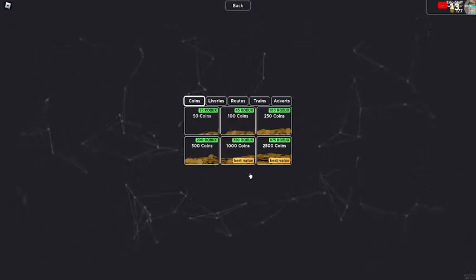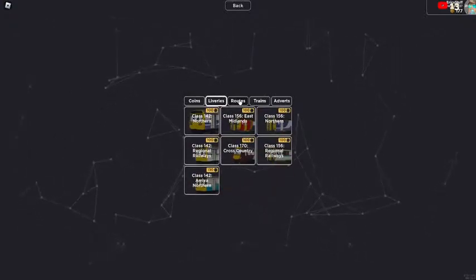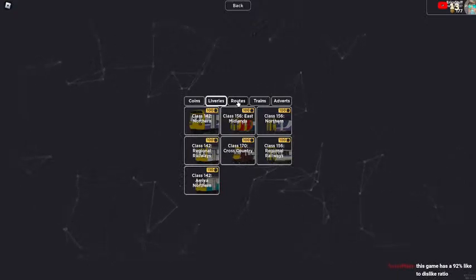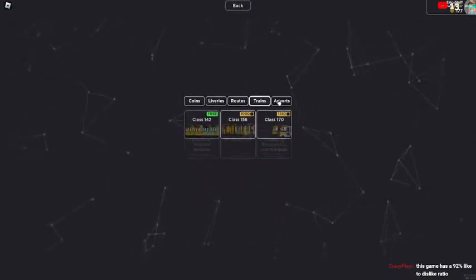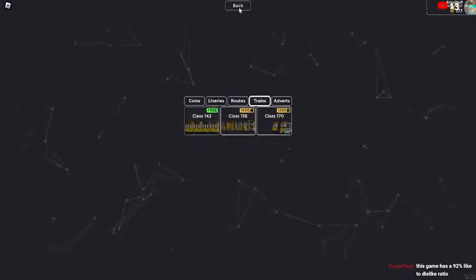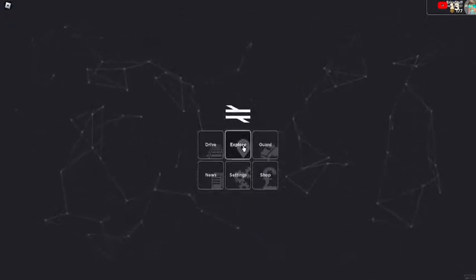What would happen if I bought the livery before the train? Oh it doesn't let me buy it — so you can't waste points that way. Imagine if you could, that would be such a glitch. I said theme park Tycoon 2 earlier — that was unrelated. Let's say something even more unrelated: it's so good.